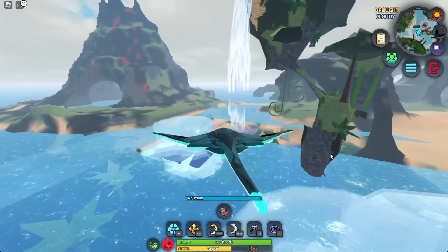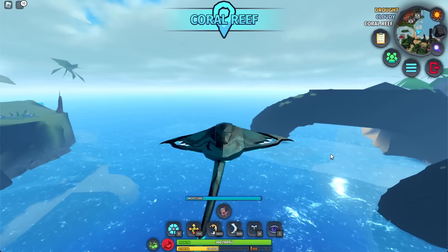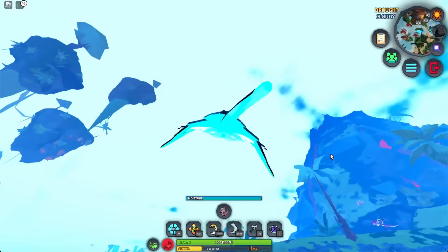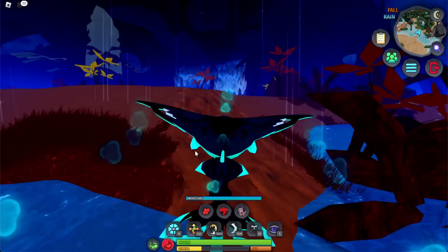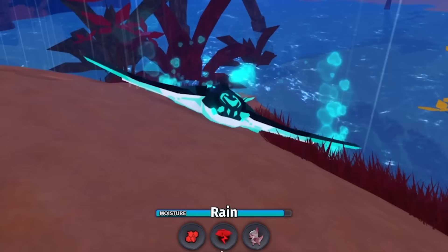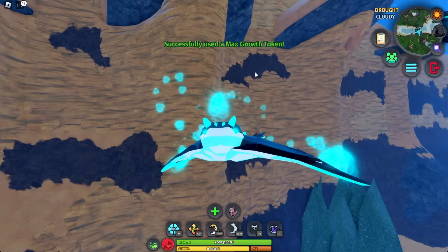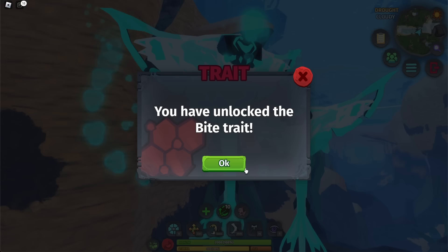Why does it jump so far? I love this thing! It's hard to control though — very hard to control. You can just keep jumping like that — that is mad. Moisture got added, which is bad for aquatics, but it only takes half your HP and adds slowness debuffs, so it isn't that big of a deal. Here's the first stage of the creature versus the last stage compared side by side — and I've got the Bite trait, which is the new trait that got unlocked.